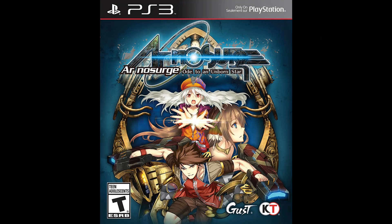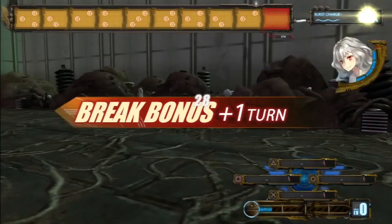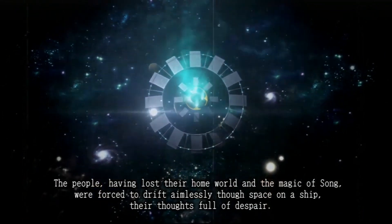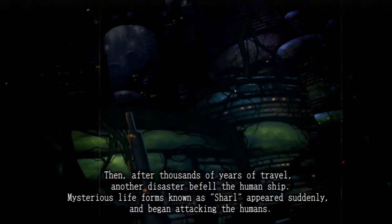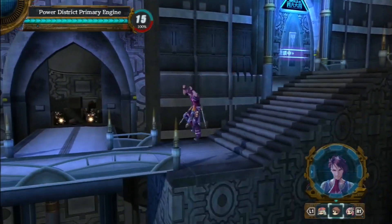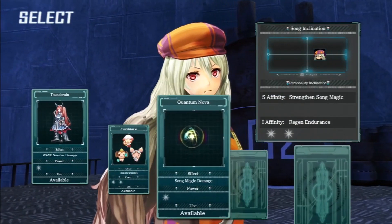Number 7: Ra No Surge — Ode to an Unborn Star. This was also released on the PS Vita and it's a turn-based RPG in the universe of Ra Tonelico. Though this is the prequel to them all, so it's okay to start with this one. It's about humans living on an actual giant ship trying to find another planet to live in, as their own was destroyed some time ago. You'll be switching between two different protagonists, each with their own female companion that can cast song magic during battle.